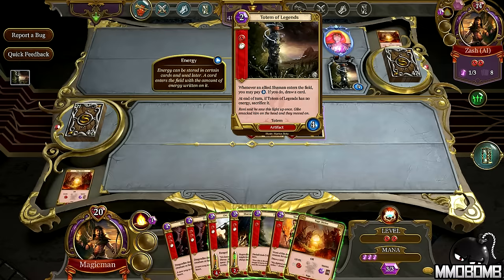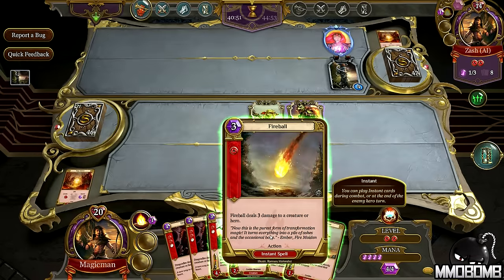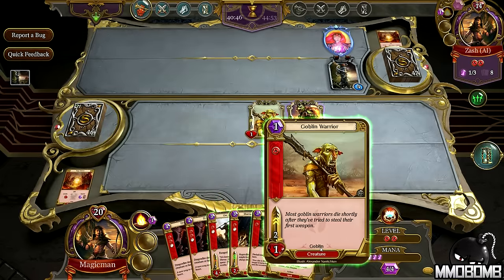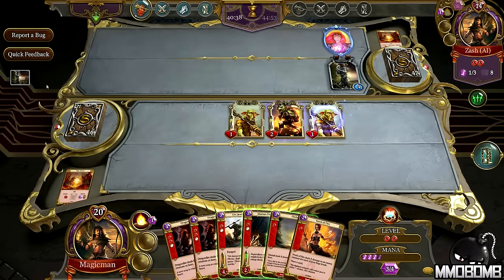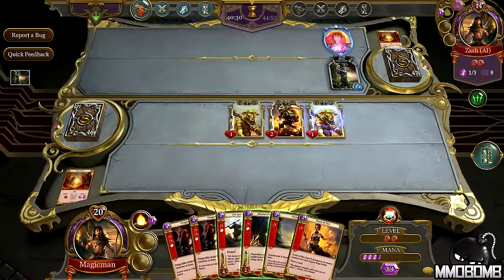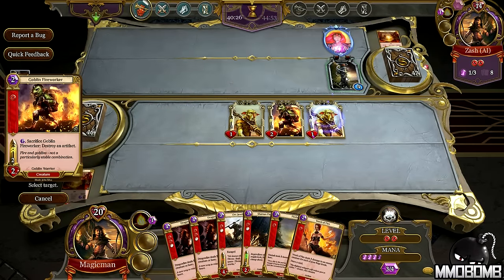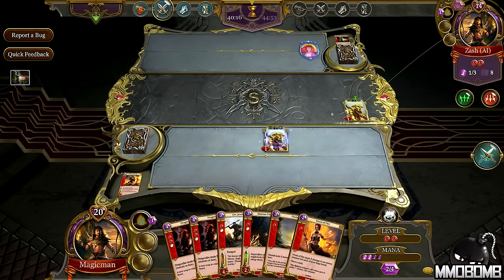Now we've got a totem artifact here. Whenever an allied shaman enters the field you may pay one energy — that's that four in the lower right-hand corner. If you draw a card at the end of the turn and Totem of Legends has no energy, sacrifice it. So we're going to use our ability to destroy an artifact and get that totem out of there. I can right-click on pretty much anything in the game to inspect it. I'll left-click, select to do that, and destroy that thing. Then we'll attack with all — I could itemize which creatures attacked and what creatures I was opting to take off the board.